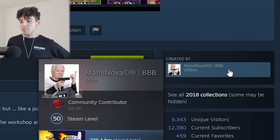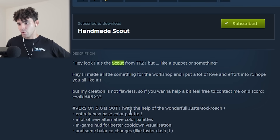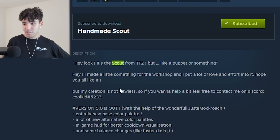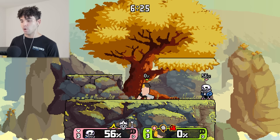Handmade Scout was created by mommy Nova, copyright restricted BBB — no idea what that even means. Wait, this guy's kind of humble: 'My creation is not flawless, so if you want to help a bit, feel free to contact me on discord.' Don't spam him, but if you have experience making characters and you want to help out with this Scout, you could end up creating a really cool character. We're going to see just how crazy the combos can get with this dude, but let's check out the next Scout first.